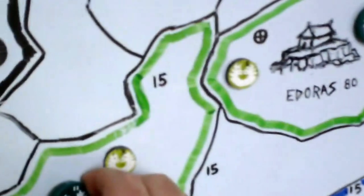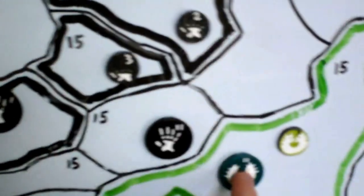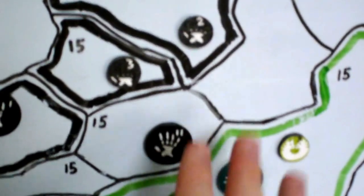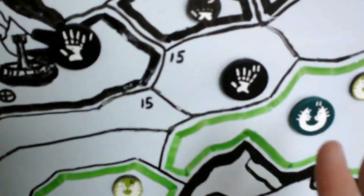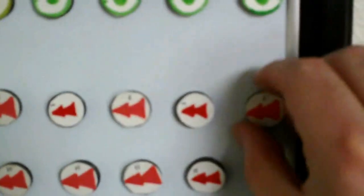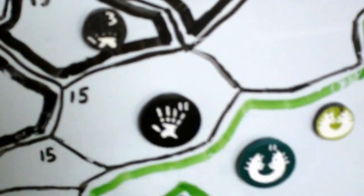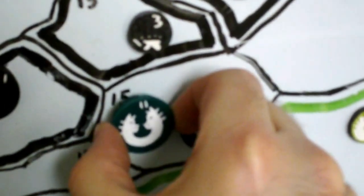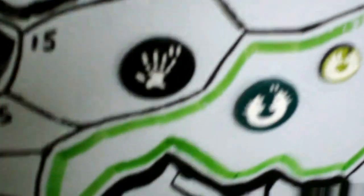Whenever two armies meet — say Éomer is here and Lurtz has moved in — on any turn where one army attacks another or moves into an area occupied by another, you take the stat sheets for those armies and bring them upstairs to play out the battle. So you have two phases of the game. We also use little territory markers and arrows to signify when an army is going to move somewhere for a turn. Once we know how a battle resolves, either the attacking army moves in and the defender retreats, or if Éomer fails, then he has to withdraw.